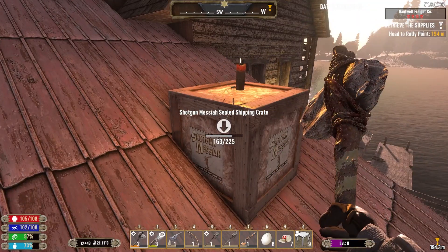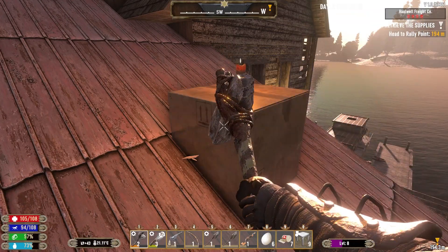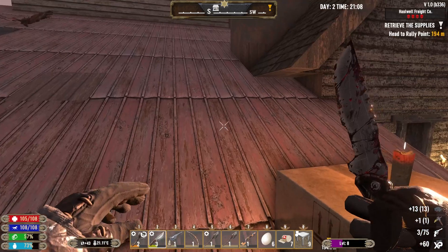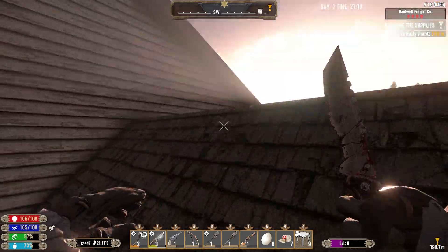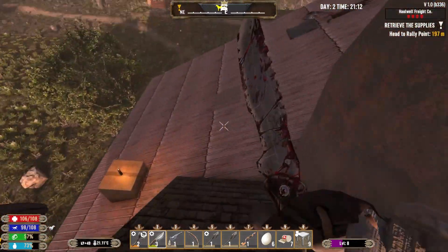Shotgun Messiah on the roof - give me a better pistol. Handgun magazines, and a bunker buster mod. I think we've got to drop down to there. Let's have a poke around up here first.